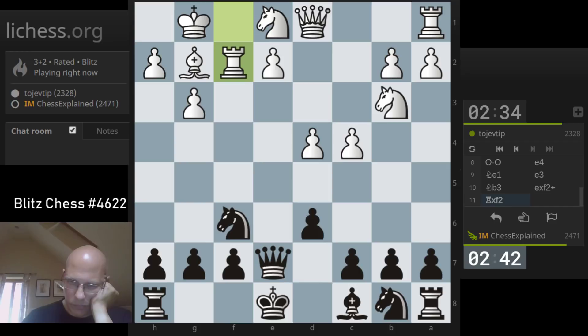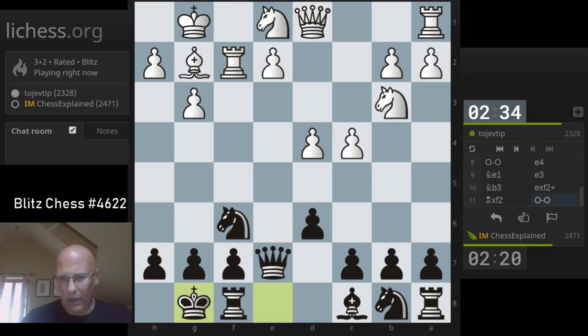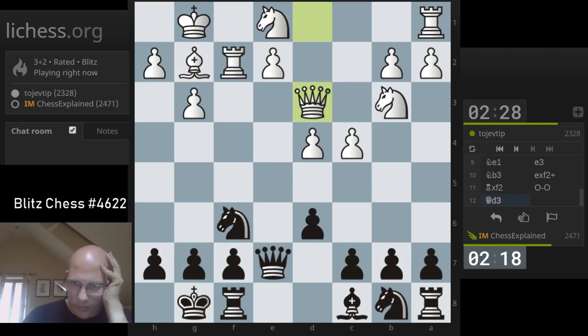Knight g4 — he has to go rook f3 basically to cover e3. But it's not that clear that this is actually all that great to be honest. I can also just complete development. That whole transformation I think is quite okay for me, so I'm not in a real rush to do anything with knight g4. He's got e4 maybe lined up.